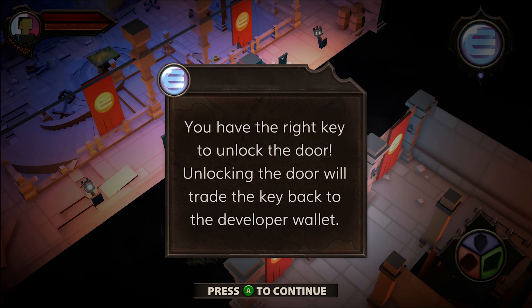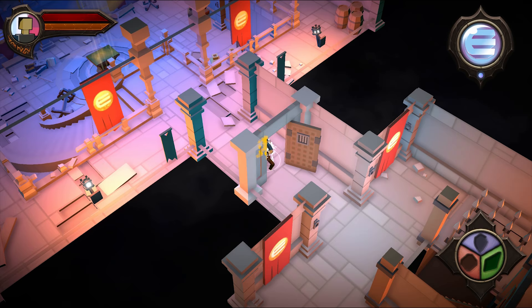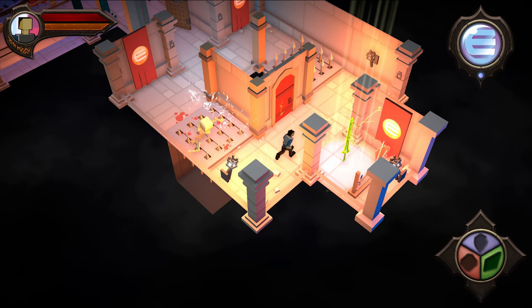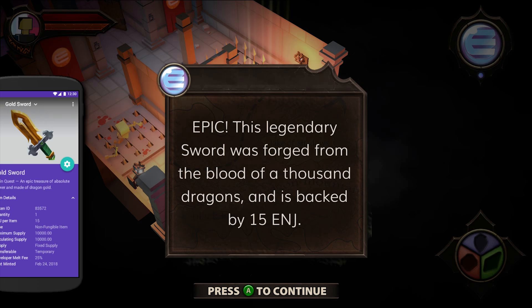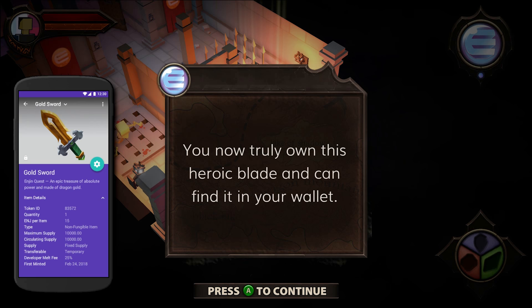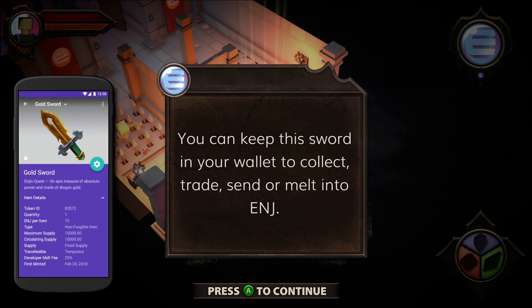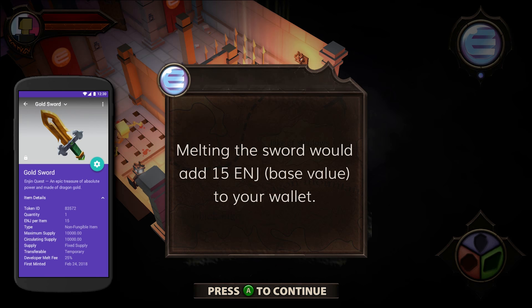Now that we got the master key, let's go up and get the legendary treasure. At GDC I talked with more game developers than I can count and I'd always take time to explain the intrinsic value of gaming items. A gaming item that is rare or unique can be sold for many times more than its engine backed value. Take this legendary sword for example — it could be sold for a thousand or even tens of thousands of engine coins, even though its base value is only 15 ENJ. And that's because it's unique, and well, it's forged from the blood of a thousand dragons — who doesn't want to play like that.